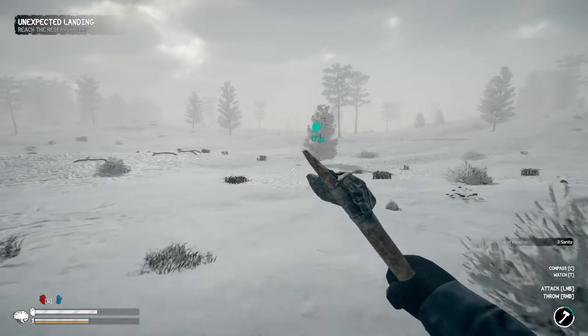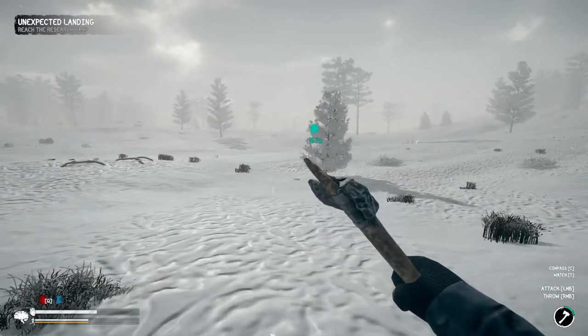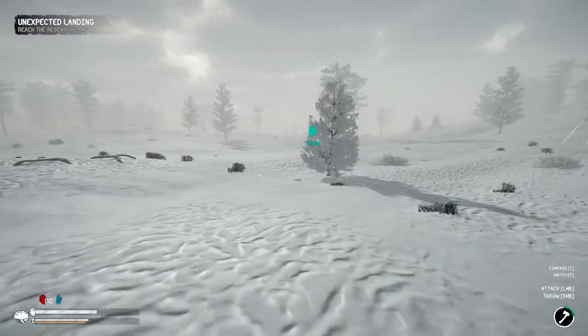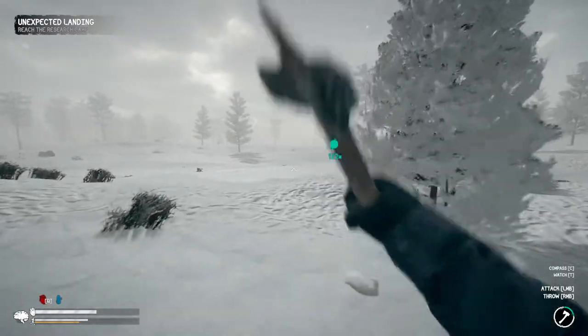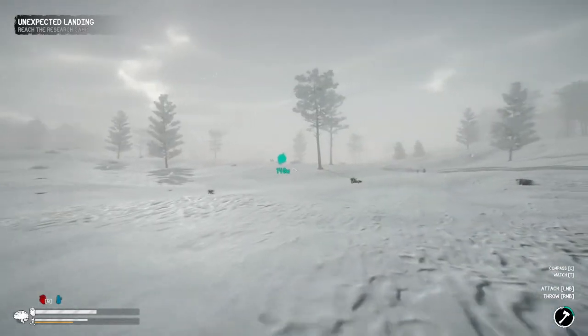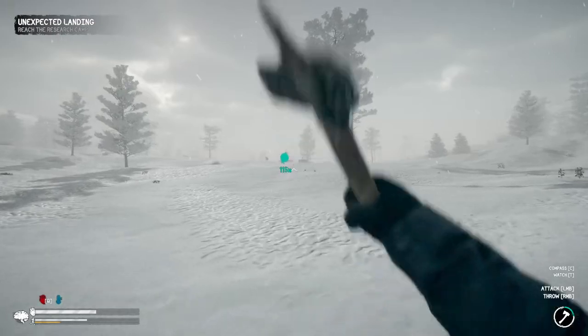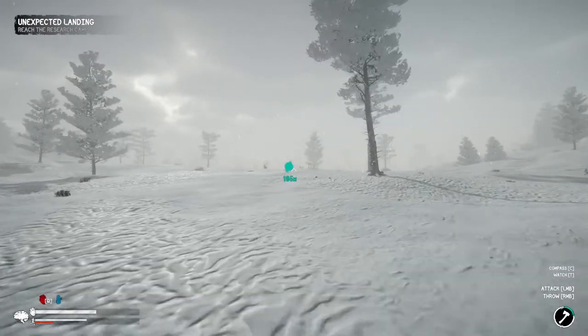Just got a warning about afflictions. If you hold Q it tells you what you have, and I have hypothermia at risk. I think I need to get to this camp pretty quickly. Unfortunately I don't think I'll be able to warm up inside so we might have to actually build a fire here.